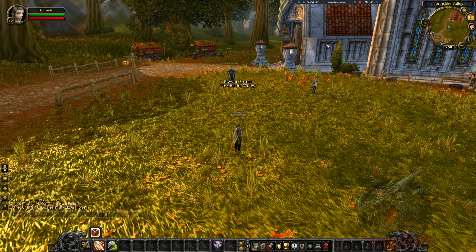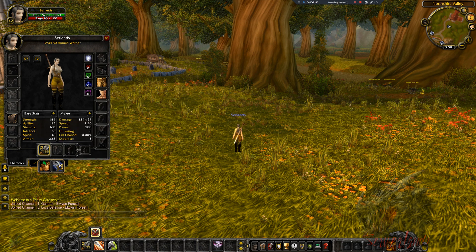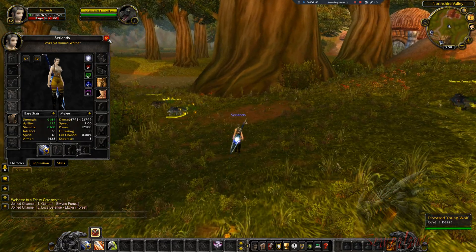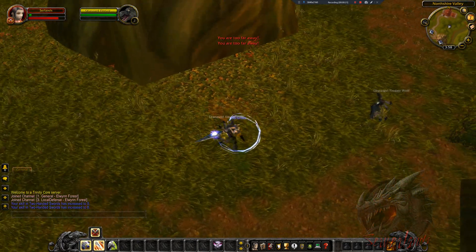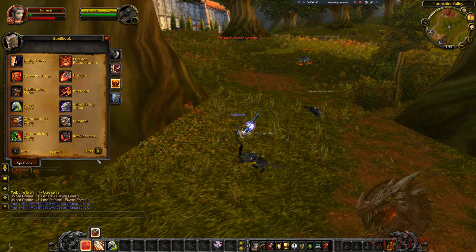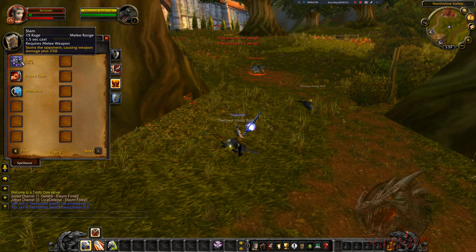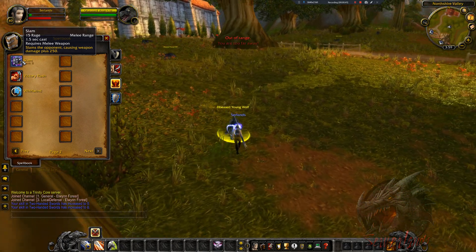Alright, patch is in. Let's go ahead and do the first test. We can see that the item here is swappable and can be used. Let's test some skills with it — previously it wouldn't let us. I can use whatever spell I want. As it says, heroic strike. Let's try other spells as well — defensive stance, we don't have that. Charge requires a melee weapon. Let's just do slam — stop moving.